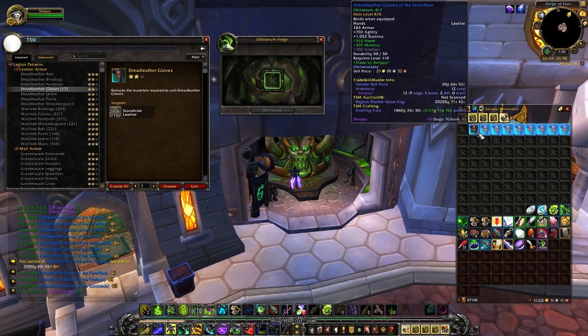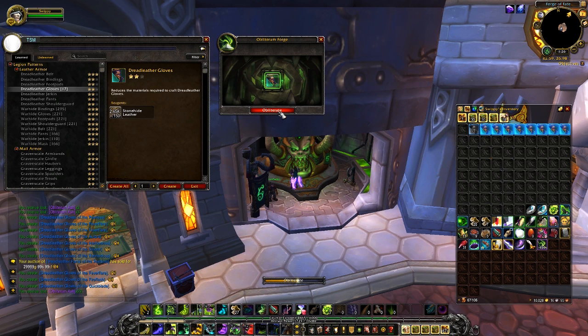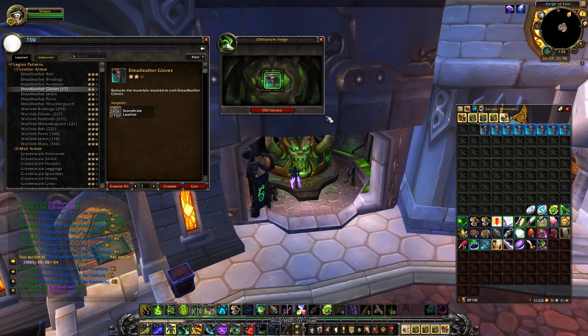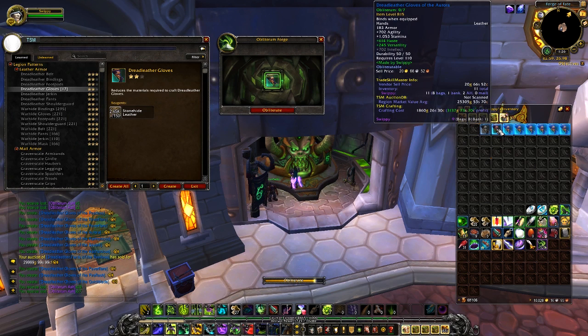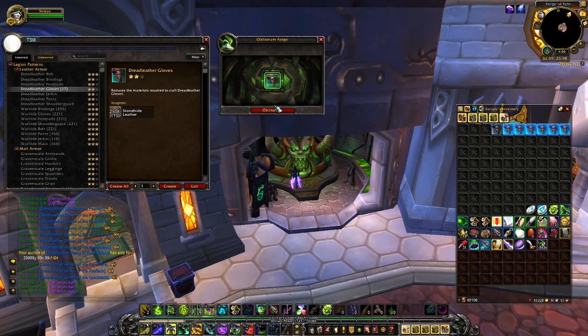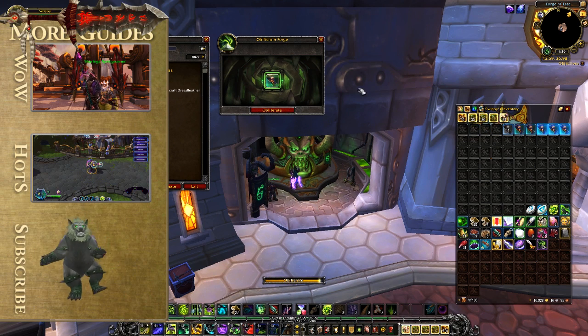Keep 10 obliterum up on the auction house at all times. Keep 1 of each blue leveling gear up on the auction house at all times. Keep 1 of each purple leveling gear up on the auction house at all times. Keep 1 of all the 815 gear up, and 2 of the bracers up at all times. And you will be set.